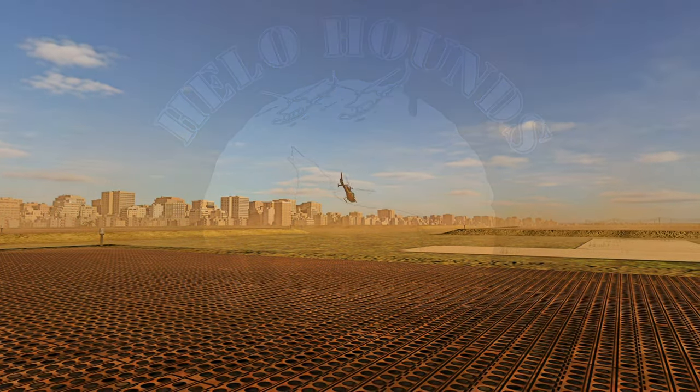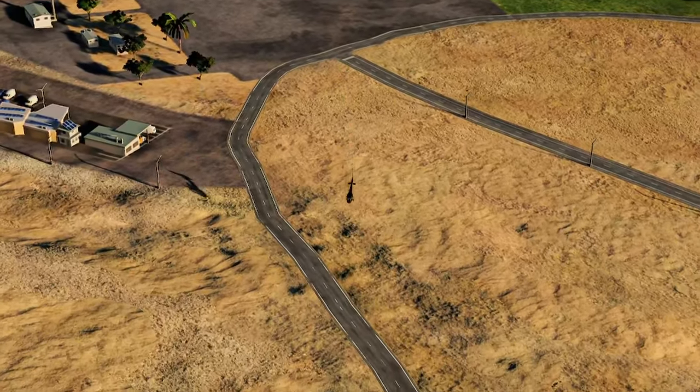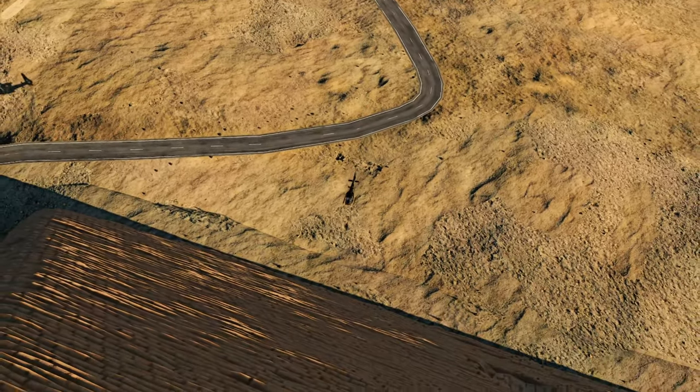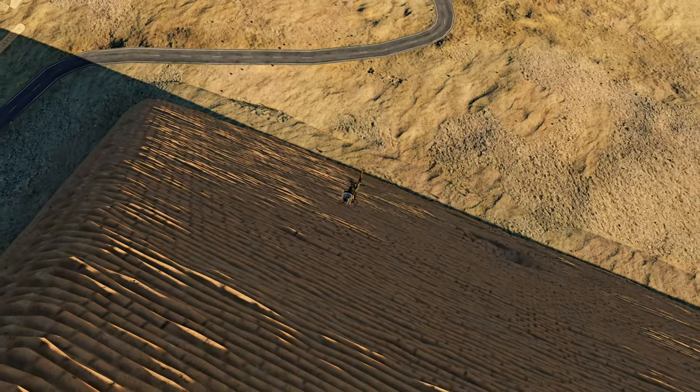Welcome back. Streaker 6 with the Hilo Hounds. Today we are on the Sinai map in the Gazelle doing some maneuvering practice.